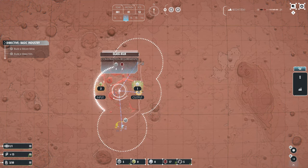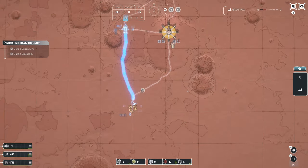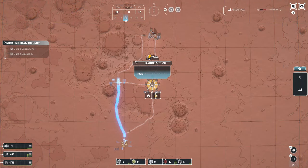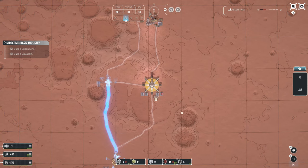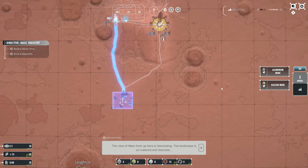It looks like we are initially on a pretty high plateau and to our north looks to be a dry seabed. I'm not really familiar with the actual geology of Mars, but the concept of terraforming it to be our next home does intrigue me and it's not outside the realm of possibility. We're building a second mine, a third mine, and a glass kiln to create some glass. The view of Mars from up here is fascinating - the landscape is so cratered and desolate.